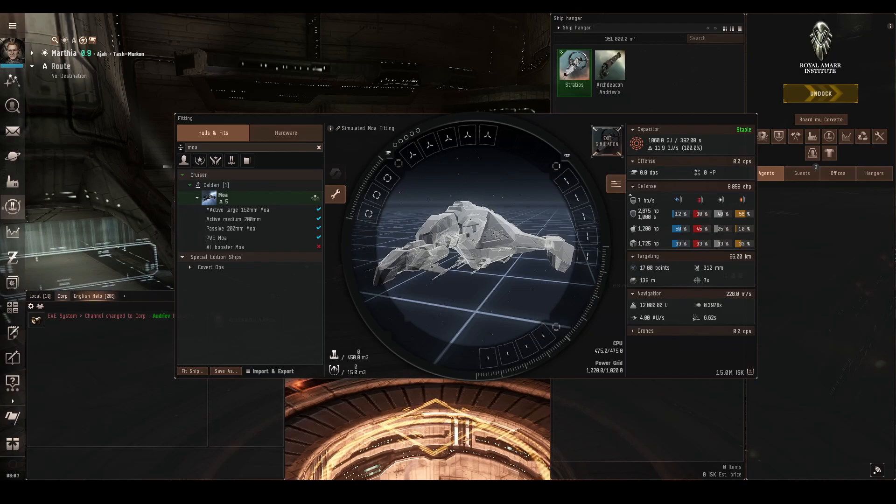Shield tanking essentially has three different methods. Active tanking, which is using shield boosters to actively repair the shield during combat using capacitor. Buffer tanking, which is simply adding more raw shield hit points to the fit. And passive tanking, which is increasing the natural regeneration rate of the shields — because shields will naturally regenerate themselves over time; armor and structure do not do this. Buffer and passive are closely linked. But whichever method you decide to use, you will also need to increase the resistances of the shield to reduce incoming damage.